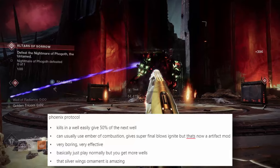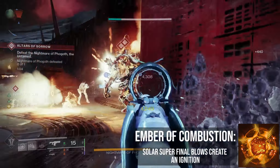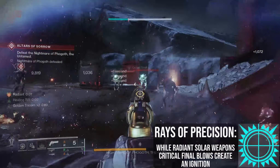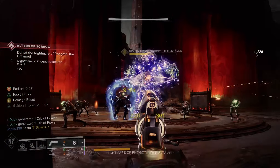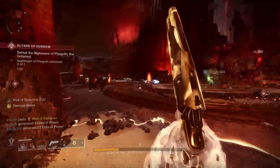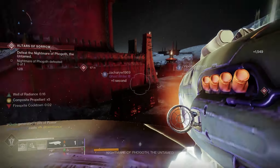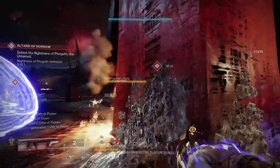It is worth noting that Ember of Combustion is actually incredible using the Phoenix Protocol — it makes solar super final blows trigger an ignition, and while in a Well of Radiance, weapon damage is treated as super damage, so solar weapons will cause an ignition on any kill. This season you could just use Razor Precision for the same effect at all times, but in the future this combo will be worth using. Expect to see a lot of these in GMs. It's the highest survivability option, low maintenance — just be sure you use the Well of Radiance as much as possible, since the whole point of your exotic is to spam it.